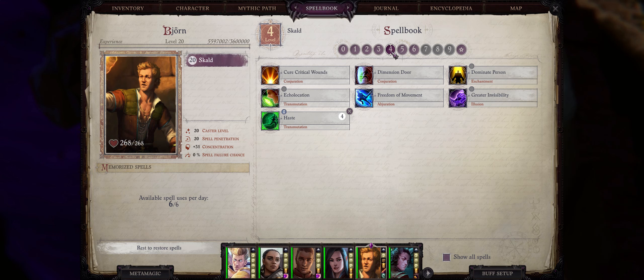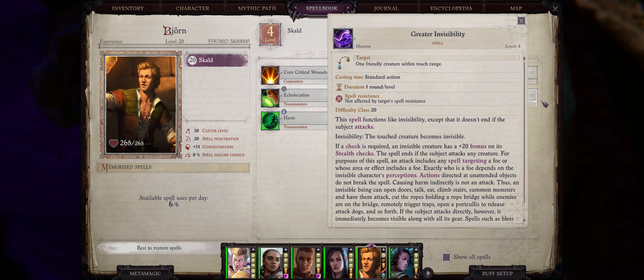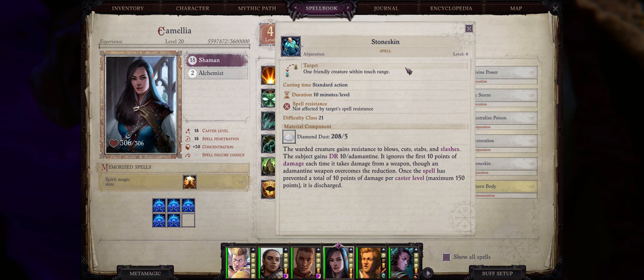Now let's talk about level 4 defensive spells. As far as arcane, we have Greater Invisibility, which is basically the same as Displacement for 50% concealment, with the added bonus of making your character invisible for the complete duration of one round per level — and this invisibility effect will not wear off when they attack, unlike normal invisibility. Besides that we also have Stoneskin, which gives any character 10 damage reduction pierced only by adamantine weapons. Almost no enemy has adamantine weapons, so it can shave off 10 points of any physical damage you receive up to a maximum of 115 based on your caster level.